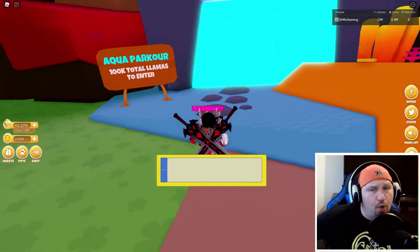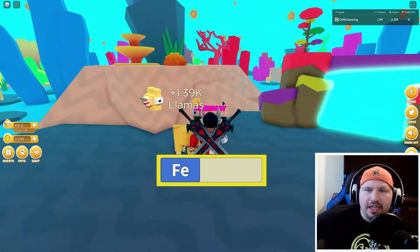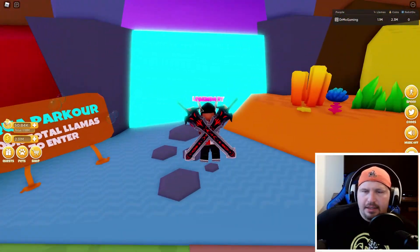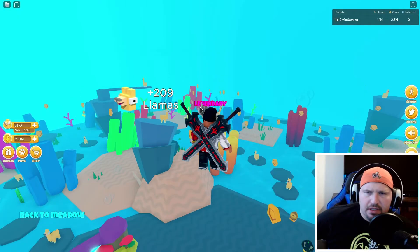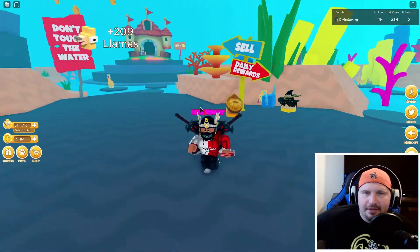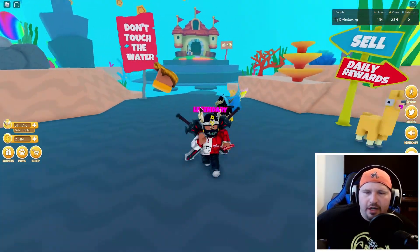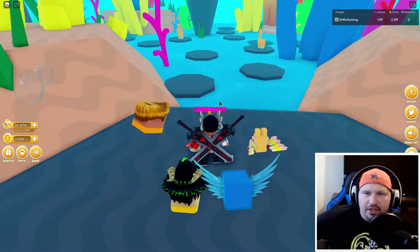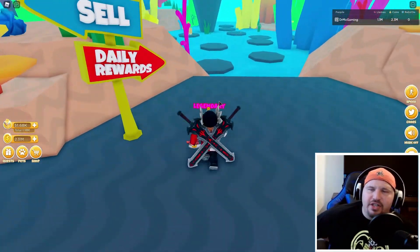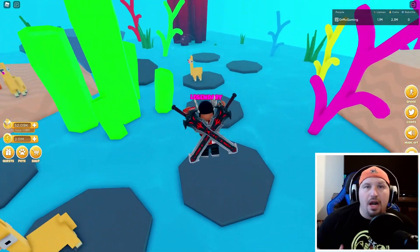Let's run into Aquaparkour. Look at those fish swimming around. Oh crap — don't touch the water! Okay, I won't touch the water. I'm going to run over here and jump around so I don't touch the water. So far so good — ah, I must have touched it. Okay, that's fine.